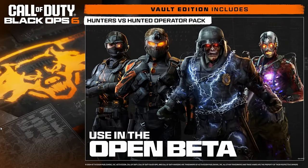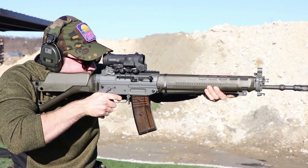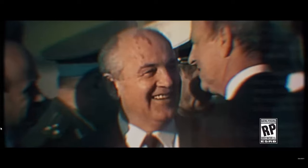Next up for an assault rifle we see the SIG 550 series of rifles. With the campaign taking place in 1991, it looks like an early SIG 552 model in-game, chambered in 5.56x45mm.